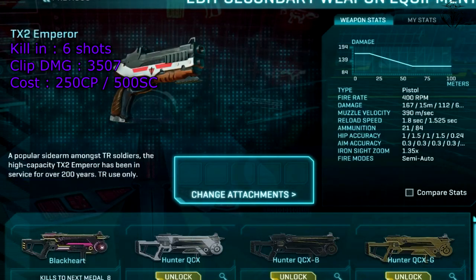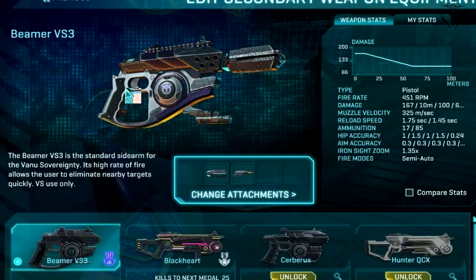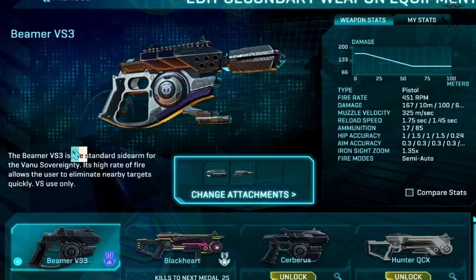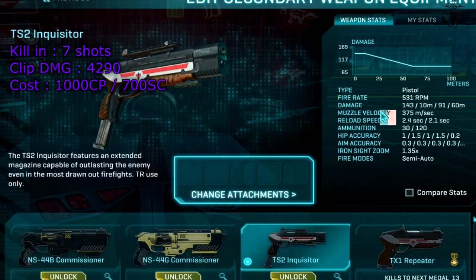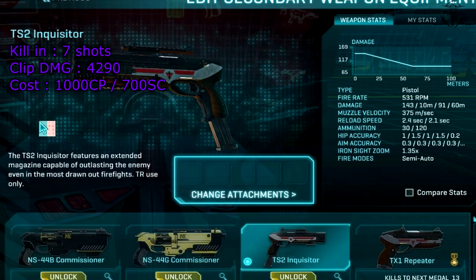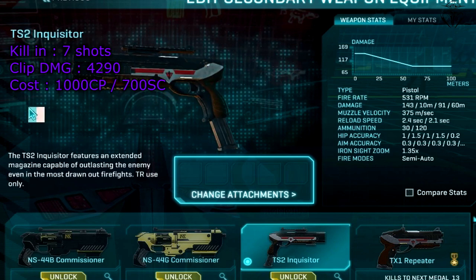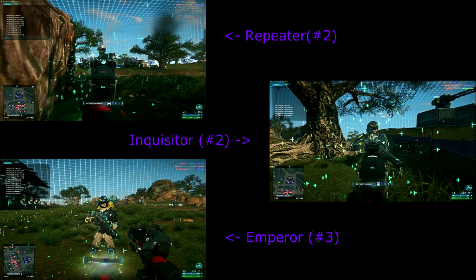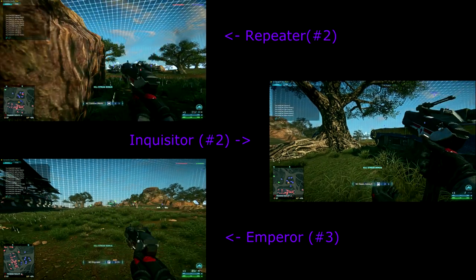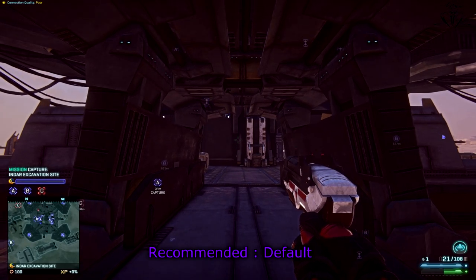Moving on, we have the Emperor. This pistol is just like the default Vanu pistol called the Beamer, only with more bullets but a slower firing speed. Last but not least we have the Inquisitor. Sure it looks funky, but its fast fire rate makes it very interesting to use. Although its damage is lower than the Emperor, its DPS is higher — but nonetheless the Repeater will kill the fastest, so please don't waste your certs and stay with that.